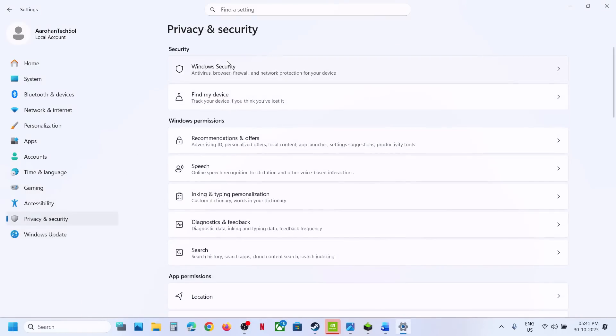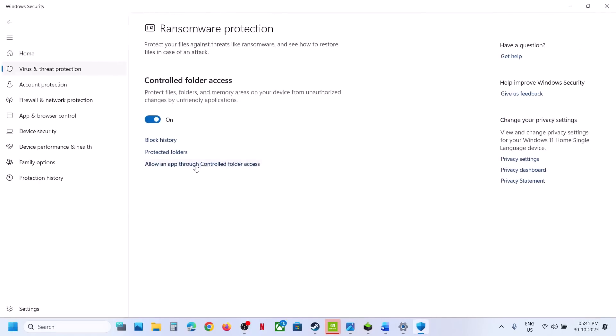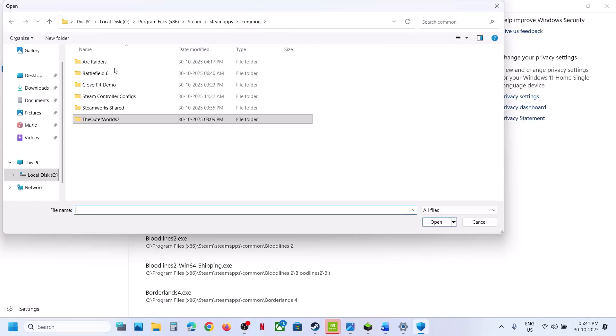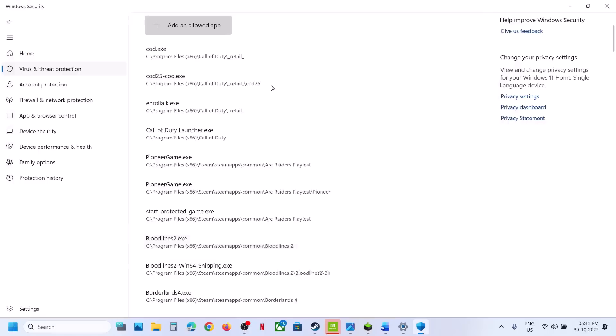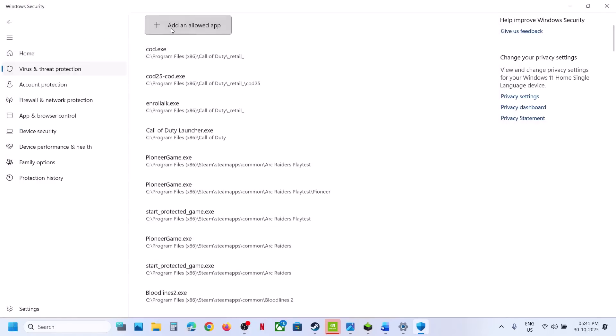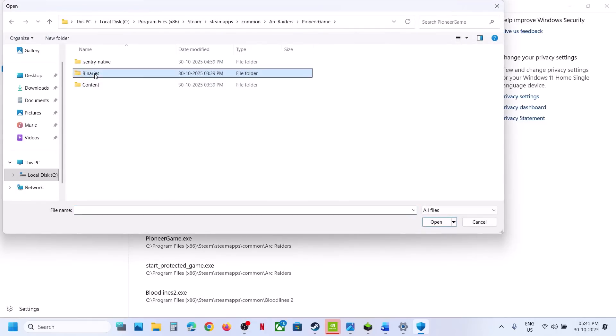If you're using Windows Security, open Windows Settings, go to Privacy and Security, go to Windows Security, and click on Virus and Threat Protection. Scroll down and click on Manage Ransomware Protection, click Allow an App Through Controlled Folder Access, click Yes. Click Add an Allowed App, then Browse All Apps. Go to the game installation folder, open the game folder, select all the EXE files — the main game EXE, the Start Protected Game EXE — and click Open.